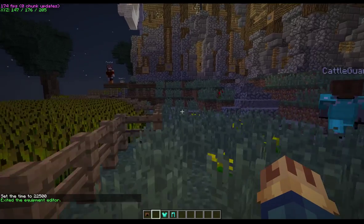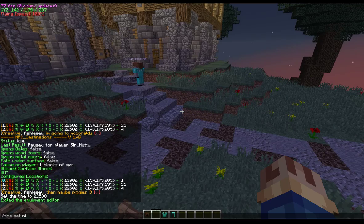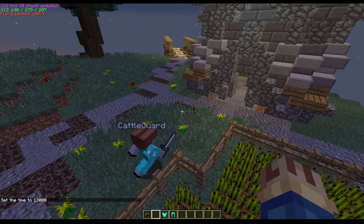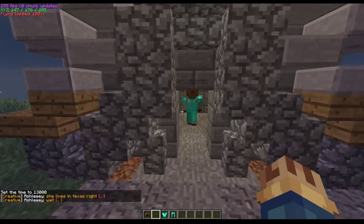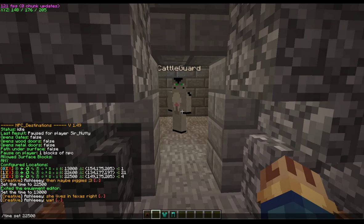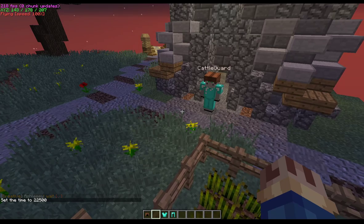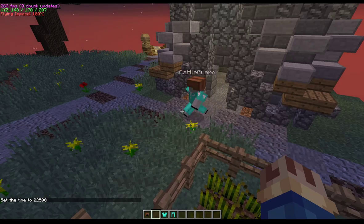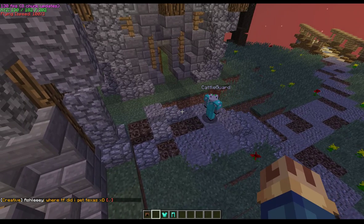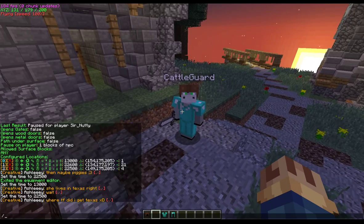Let's do a time set to 22500 and he'll wander over to his day spot. Now we'll do time set night and he'll wander back to the building. Notice it cleared his inventory. Doing the same cycle again — he walks out the door, puts on just the armor, waits a few moments, then wanders over and adds a sword to what he currently has equipped. That way you can stack items up.